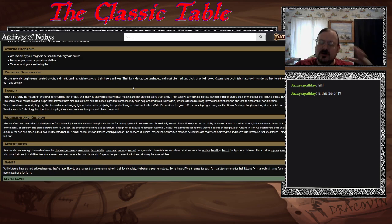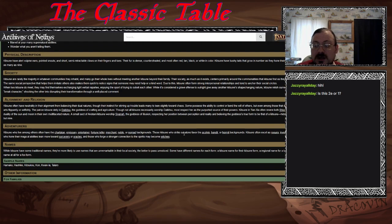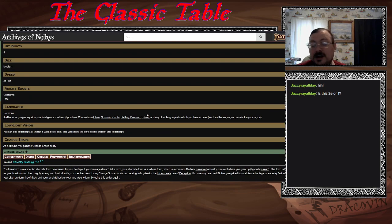Kitsune tend not to be a majority in any community. Their groups within those communities share common bonds. As a Kitsune in a city, your group of Kitsune would have family-like community amongst themselves — not all living together, but having relationships and social connections beyond those with other people in the city. They make great adventurers. For stats: Charisma and a free boost — no flaw for Kitsune. Low light vision, and you get your Chain Shape.